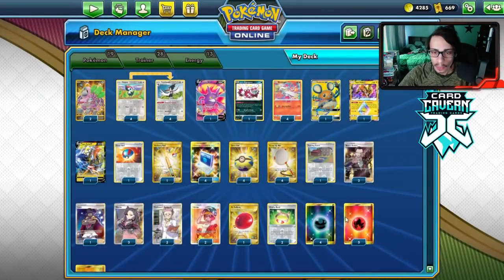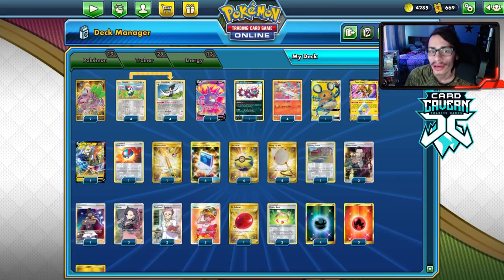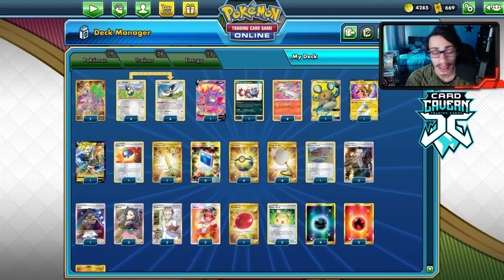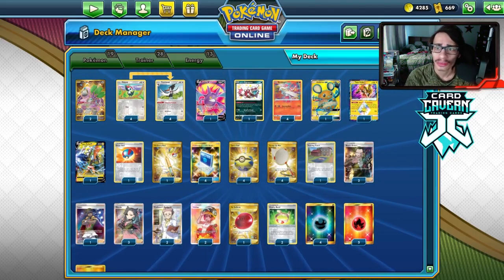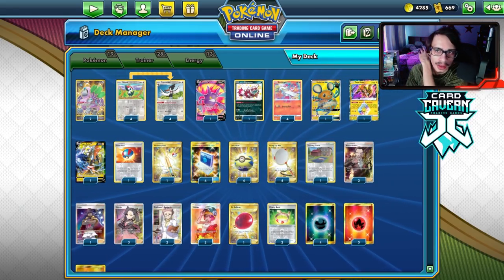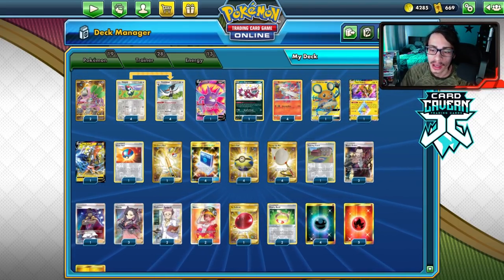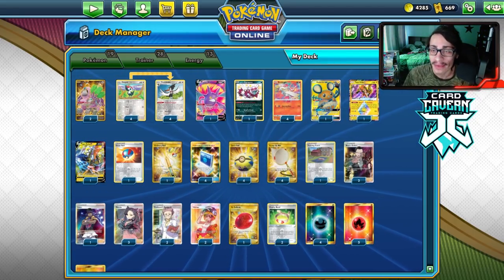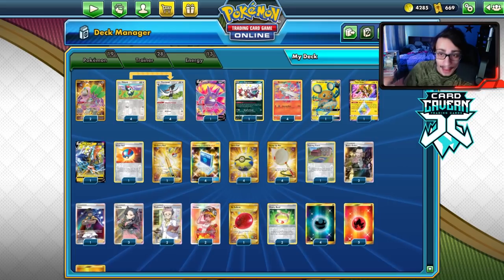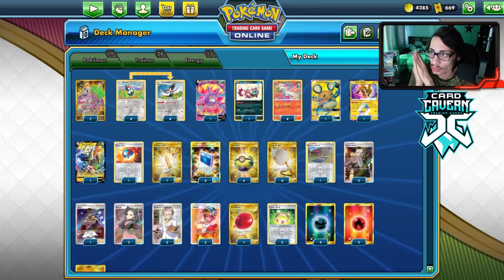Reshiram, I think it is the best amazing rare. What would I change about this list after playing it? I'd probably add a Viridian Forest, Training Court, or Energy Spinner. Other than that I think this deck was fine. We tried it, it worked out, we won a couple games, slayed some tag teams, took out a Luke Metal, took out some Zacians, took out a Reshizard. If you enjoyed today's PTCGO Shiny Fates video drop a like, subscribe if you're new - we're very close to 14,000 subs. Check out Card Cabin for Shiny Fates codes and use code LDF at checkout for a discount. Check out my Patreon for extra Shining Fates content and follow me on Twitch. Thanks for watching, bye bye!